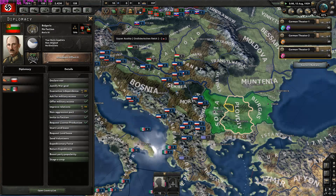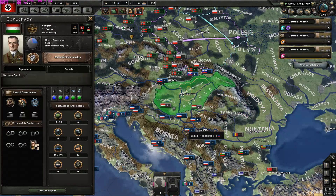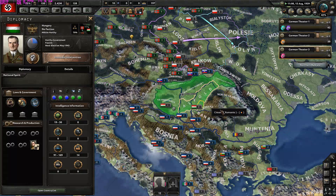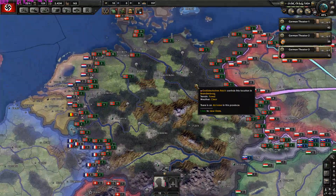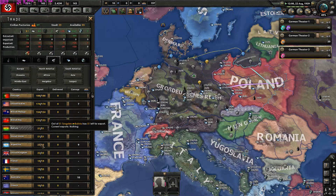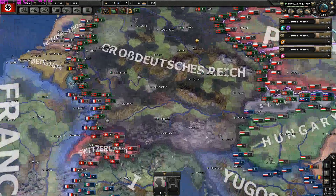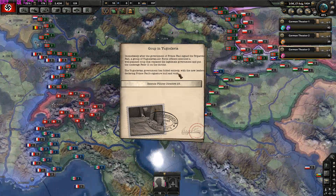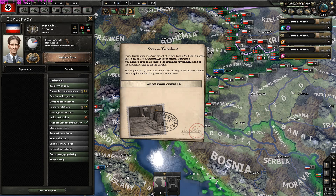I can invite Bulgaria too — I wouldn't expect that since the mod claims to be more historical, but okay. Should we do the Vienna Award with the Hungarians before going to war? Maybe — it's just one more month. Our air force is kind of ready. Let's get 25 tanks from the Portuguese since they won't be strong anyway. Then unexpectedly Yugoslavia fired the coup event — I didn't expect that!